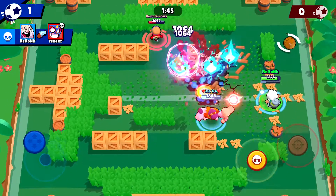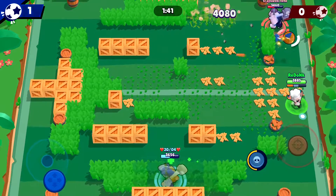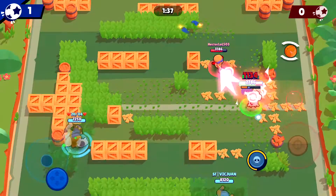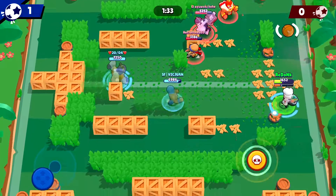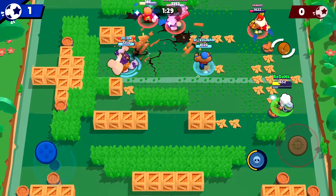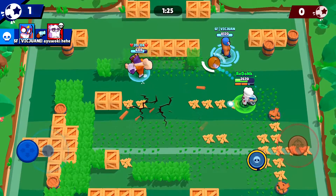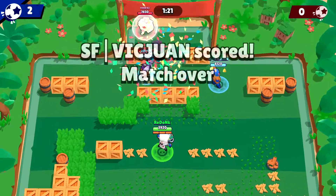Their Frank is blowing us up. I'm giving a little support to our Primo — Jesse's trying to set up their Frank so I'm trying to stop that. Our Primo is doing work so I'm going to advance the ball and then bail. I'll let Primo take that in and we'll enjoy win number two. Good work guys.